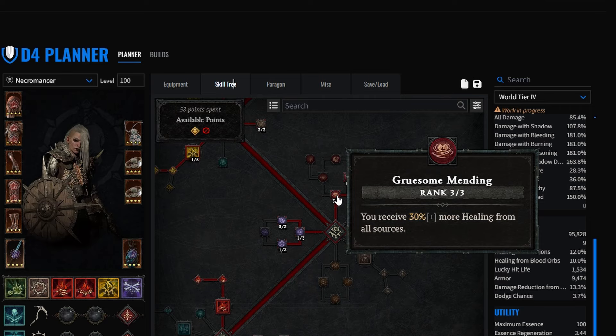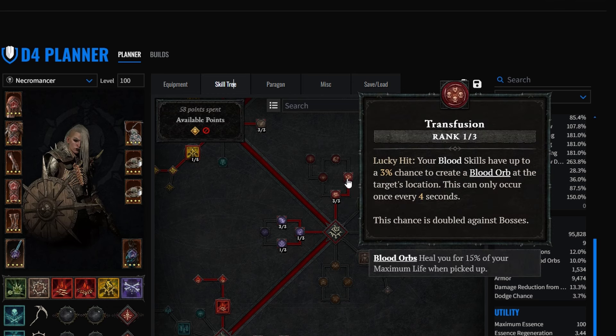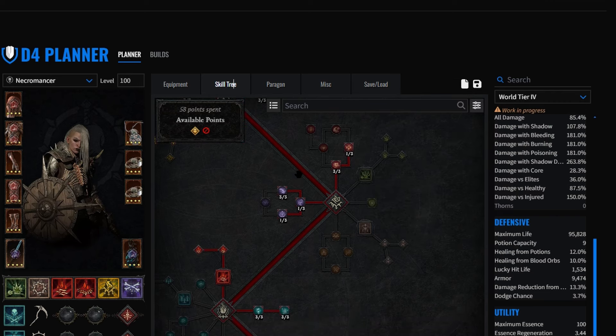We're running Gruesome Mending to receive more healing - all the blood orbs we pick up will be buffed by this, so it's a valuable passive. We are putting just one point in Transfusion because we have an extra point. It will sometimes - with a very small chance - cast a blood orb when we shoot the wave. The wave itself is blood damage, so it will have a chance to generate a blood orb for us.